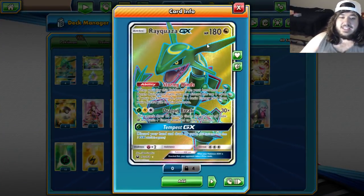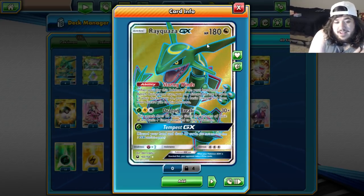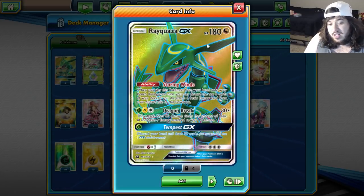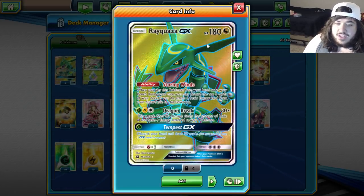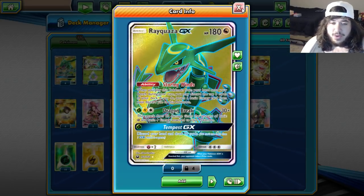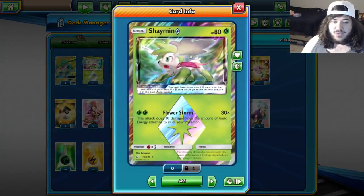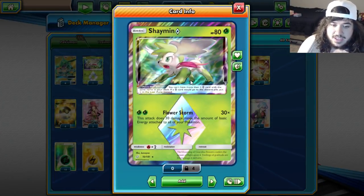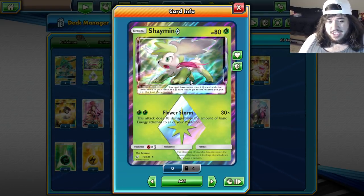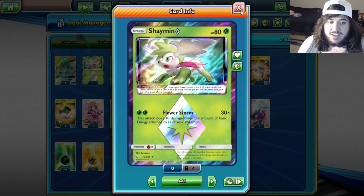Rayquaza GX has Dragon Break, which does 30 damage times the amount of basic Grass and Lightning energy attached to your Pokémon — it's going to do a ton of damage. We also have Stormy Winds, which discards the top cards of their deck. I don't think we're ever going to use Stormy Winds, and you'll see why when we go over the deck.